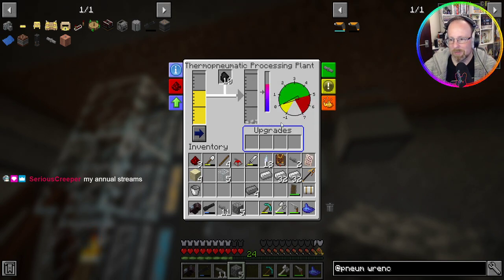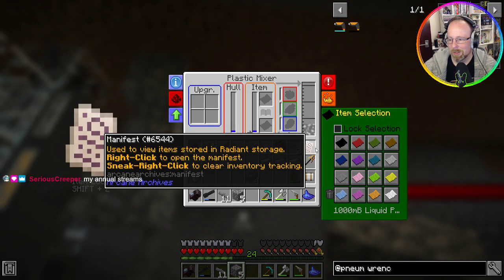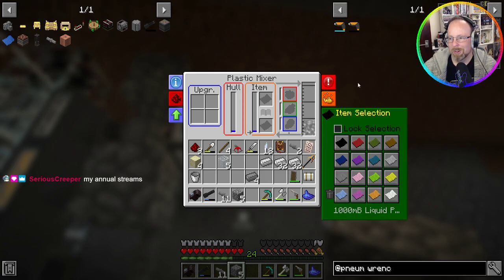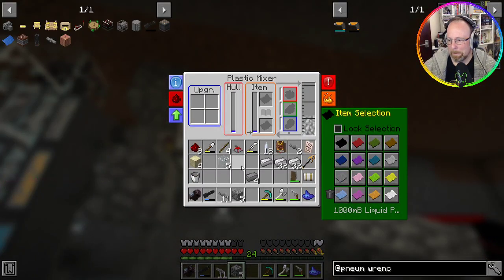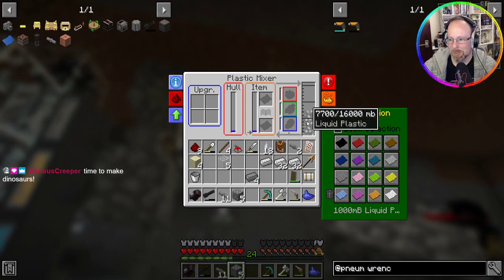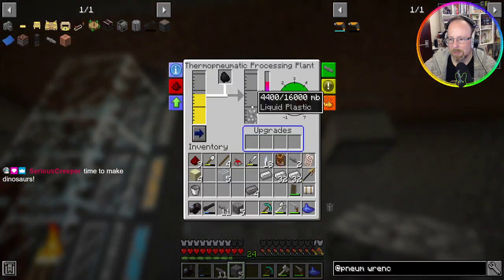Let's put some insulation on all the sides. Does that help? Oh that did it — just needed a little insulation. We're making plastic! Quite the journey to liquid plastic. What color do we need? Oh god — I forgot what we were making the plastic for.